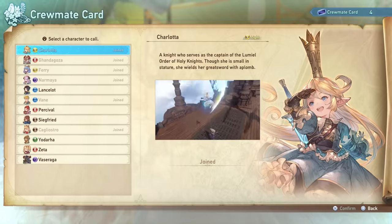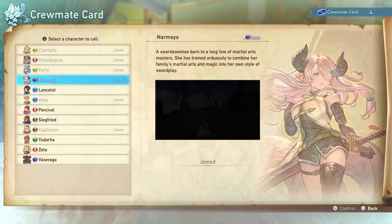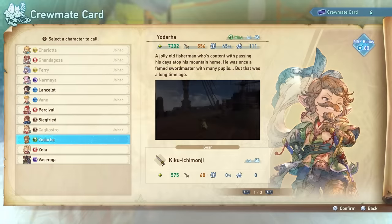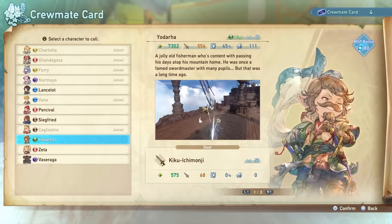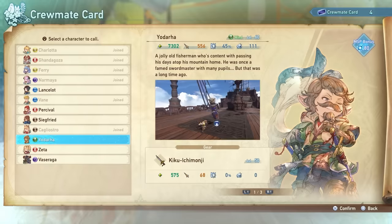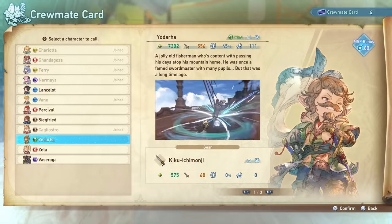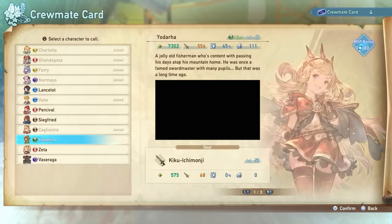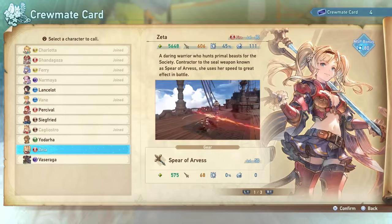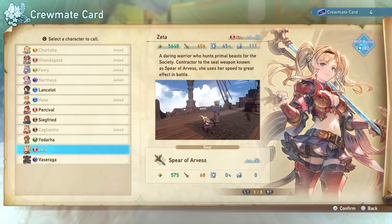You're going to have crew made cards to allow you to unlock the rest of the roster, but unless you plan to immediately play with those characters, I wouldn't recommend doing it. I unlocked Nermaya and Cagliostro, and I don't play with those characters at all. The reason you're not going to want to do this is because when you're farming your final weapon, that drop pool is going to be shared by all of the characters that you have currently unlocked. Right now I can't get the weapon for Siegfried, Percival, Lancelot, Yadahara, or Zeta, which is going to increase the chances of getting a Terminus main weapon drop for the character that I decide to main.